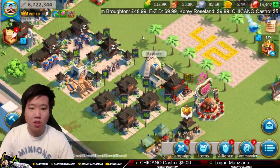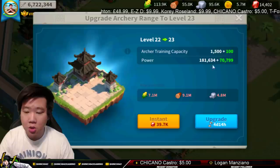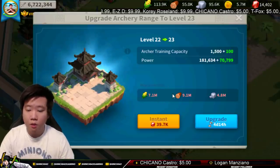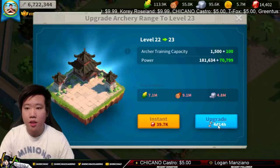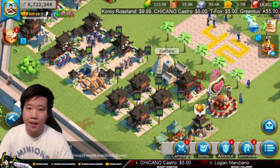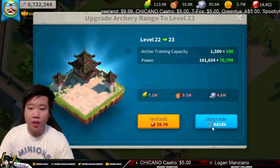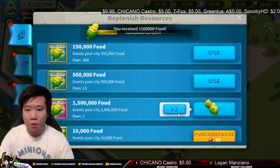We're going to keep pushing because you never know if he or she will still push. This is going to cost me — oh my god — 7.1 million food, 9.1 million wood, and 4.8 million stones. We're going to go ahead and upgrade this. Even though I don't have the rune, it is fine because I'm really just trying to compete and win that spot. The more speed ups that I use, the more points I would get. Let's go ahead and use all of our resources here.